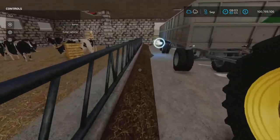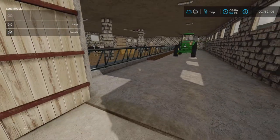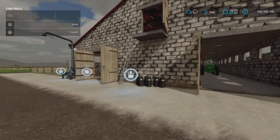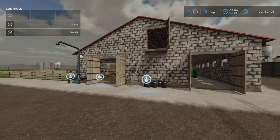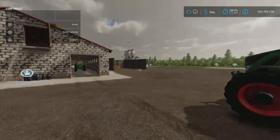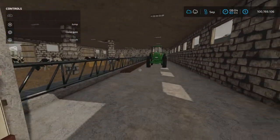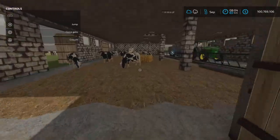As you can see, the food goes into this side here. Water is automatically supplied. Slurry: after one month, 4,000 liters of milk and 10,000 liters of slurry. Now that you've seen it, I've filled up the straw. Let's take those bales out of there.